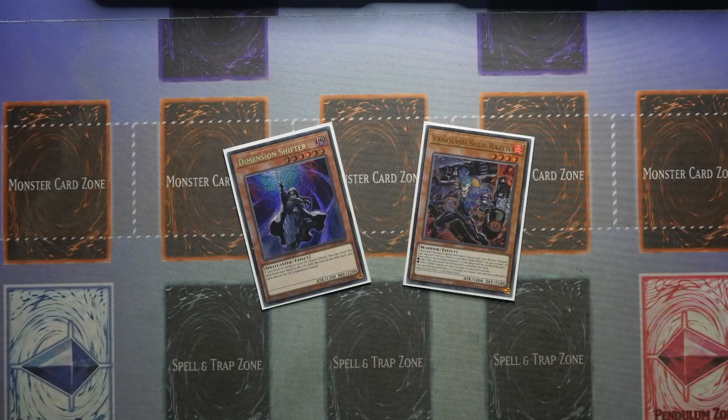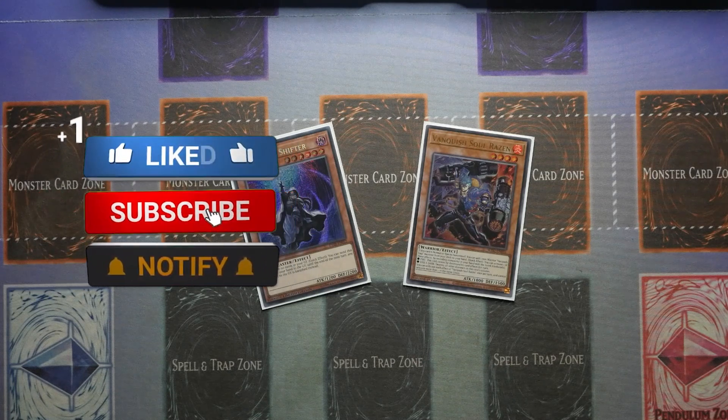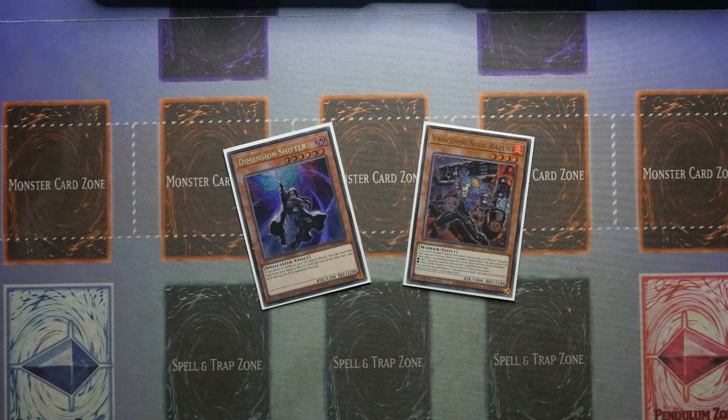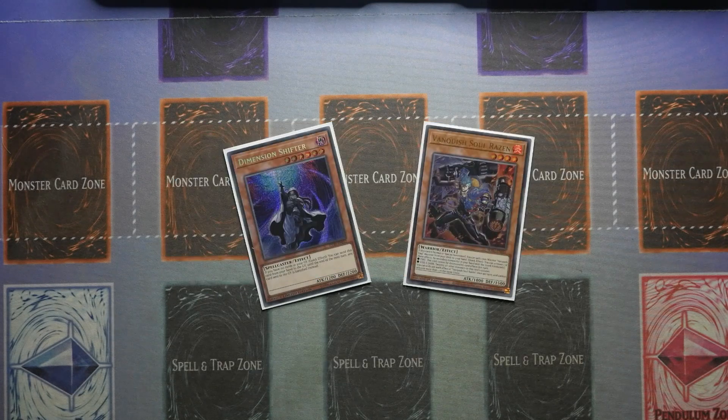What's up YouTube, Dal here from Zephyr. Today I'm going to bring you two very basic combos you need to know for Vanquish Souls. Vanquish Souls is definitely a meta contender right now, and post-banlist it could even be climbing up that ladder to be one of the top ones. I'm going to show you two combos: how you can get an insanely powerful end board through two cards, and how you can actually utilize to gain maximum value out of a card like Dimension Shifter.